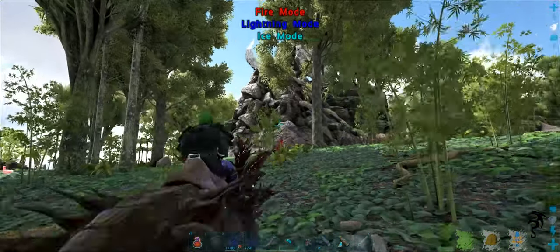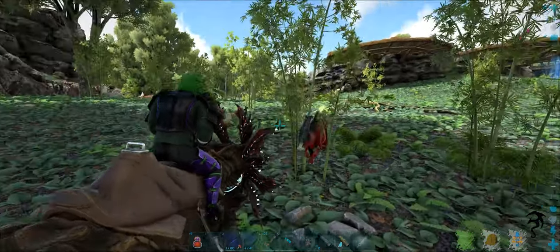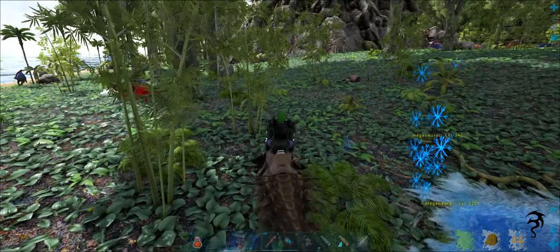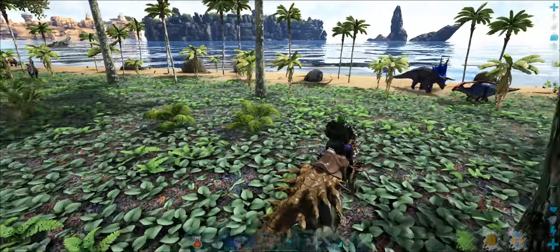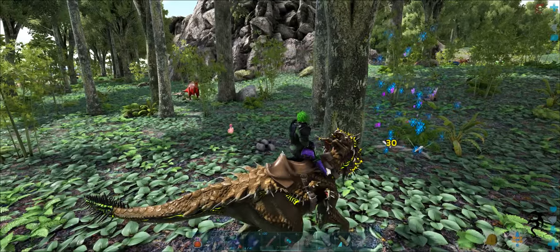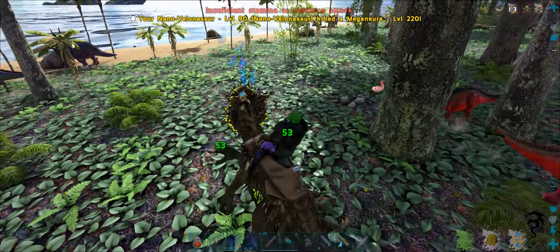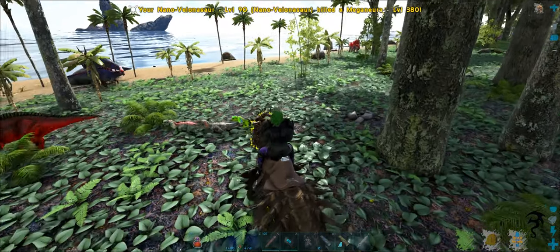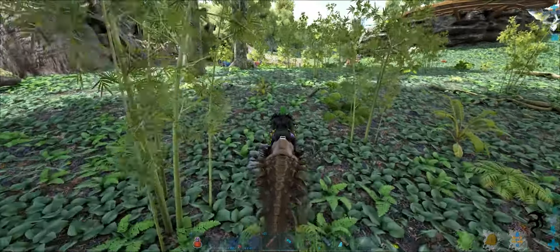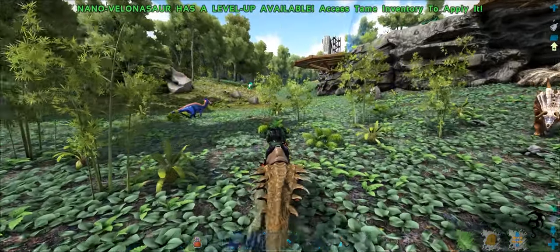I was really hoping the special attack would do ice damage — if it did, this dude would be the most amazing dinosaur ever. But since it doesn't, he really isn't that impressive. He froze a bug though! I was really hoping the regular or special attack would do ice damage. So we need a good high level one. If you're playing vanilla, this would be awesome — you could tame up a nice high level vanilla Volanosaur.